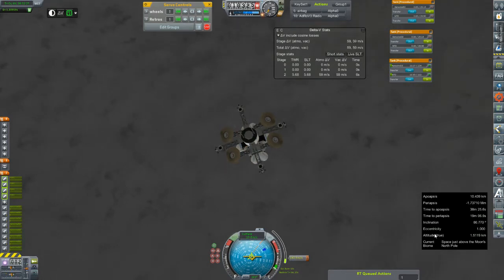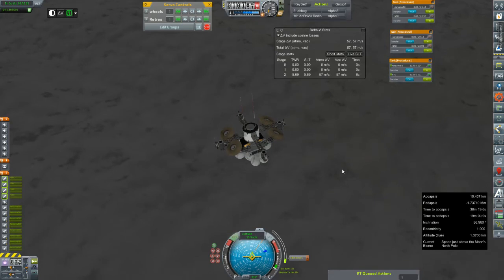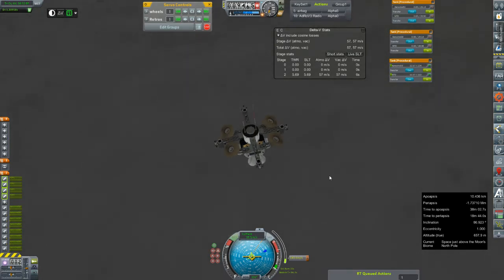We've got 60 meters per second and a kilometer and a half to fall. We can take a little bump. One kilometer. Ignition! Kill it. 12 meters per second. Dang it. And that's it — they're done.